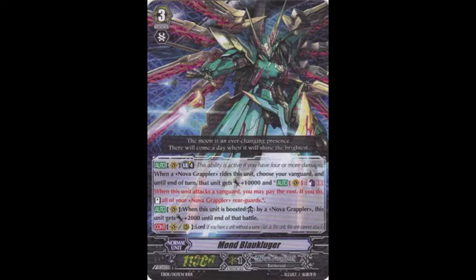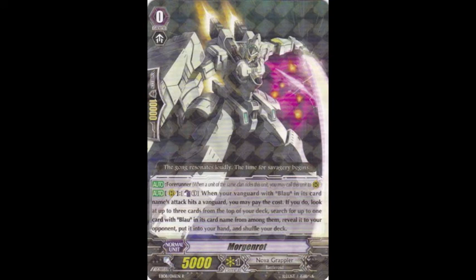If you're worried about not riding Mond or Galaxy on turn three, Morgan Lot is here. Counter blast one: when your vanguard with Blau in its name attacks and hits a vanguard, look at the top three cards of your deck and search for one Blau among them, put it in your hand, and shuffle. He stays on the field rather than going to soul, so if you keep him from being retired he can get you early advantage. All the Blau skills aren't generation break restricted, so they can be used as early as turn two. Blau can even play the grade-lock game, and their perfect guard can search a main combo card — deck thinning is deck winning.